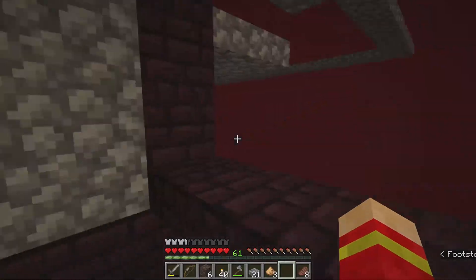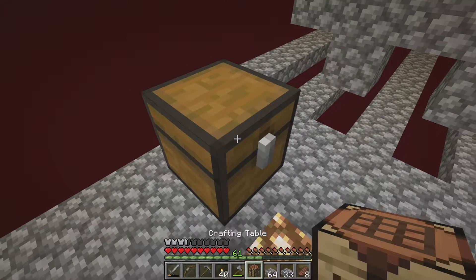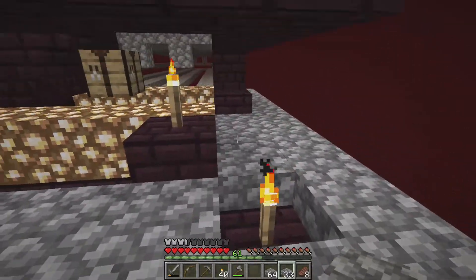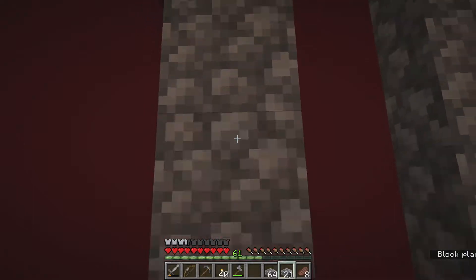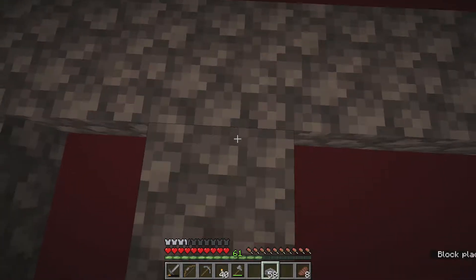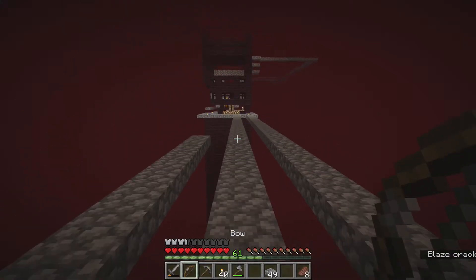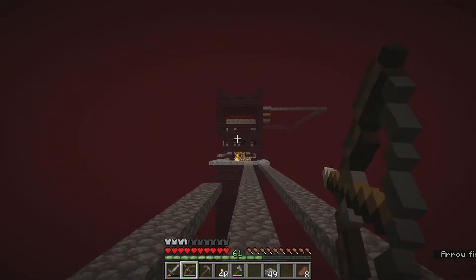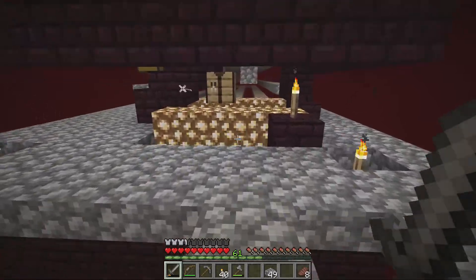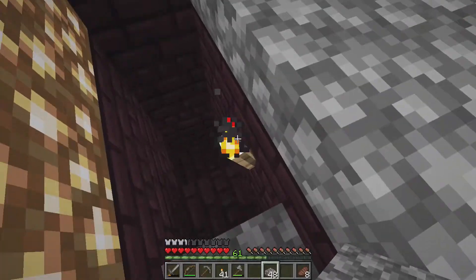I had to go get some more cobblestone and now we're back. I'm going to repeat the farm on the other side and then start building so mobs can farm. Going out about 30 to 35 blocks — mobs will not spawn within 24 blocks of you. Whoa, that is a blaze! Make sure you light up your area. I've got all my glowstone down here but it got below light level 12, so I am going to half-slab all of this as well.